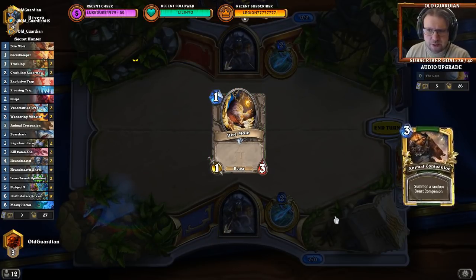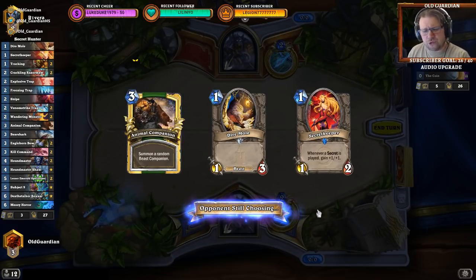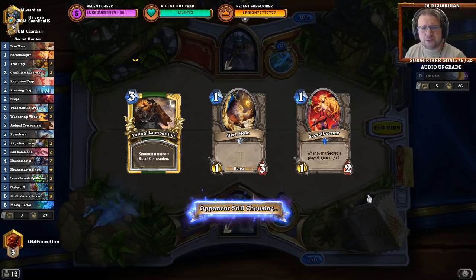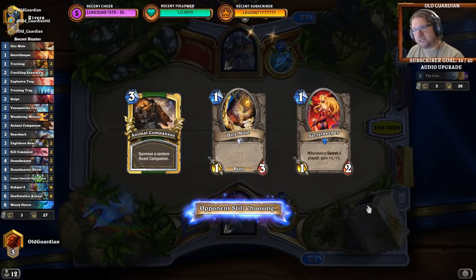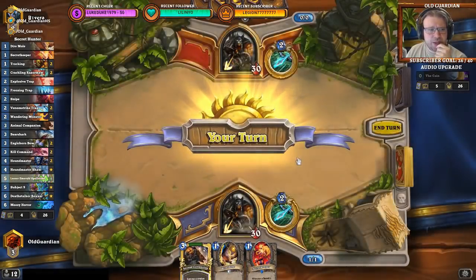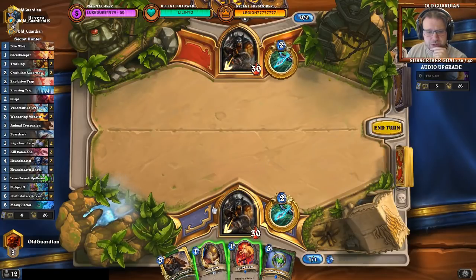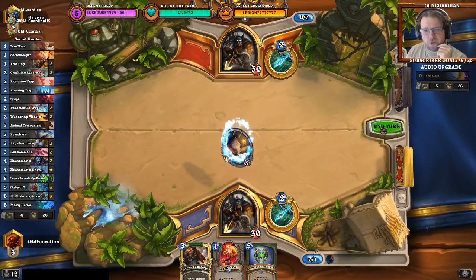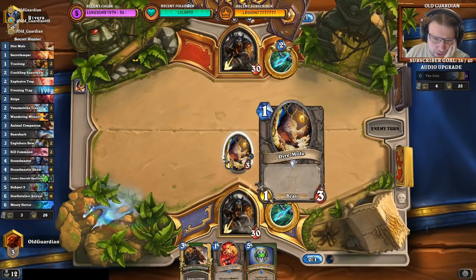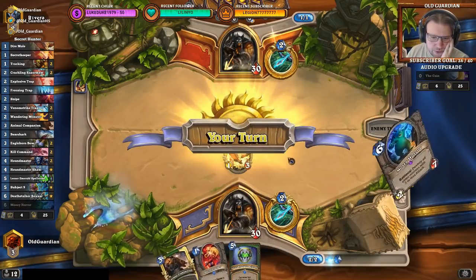We're again keeping just the Dire Mole because I want to get on the board on one. Now there's also a Secret Keeper, so if I can find a secret that would be nice. I know he's running a double MC Tech list and he kept two cards, so he has a pretty good hand again. I have no secrets available right now. I think I open with the Dire Mole because Dire Mole doesn't immediately die to a Kill Command. Secret Keeper does if there are no secrets.